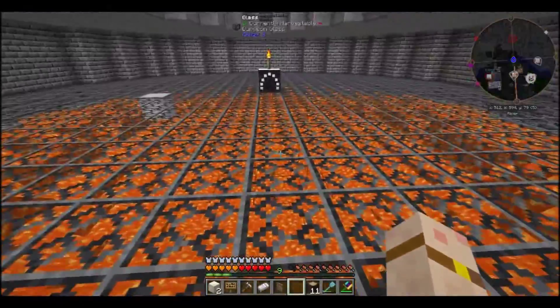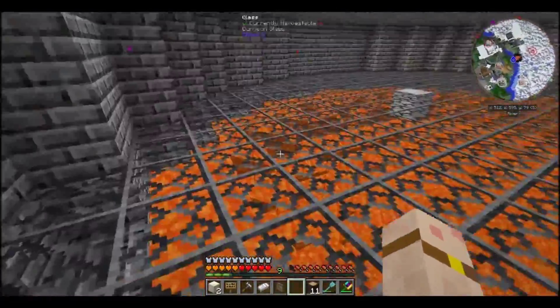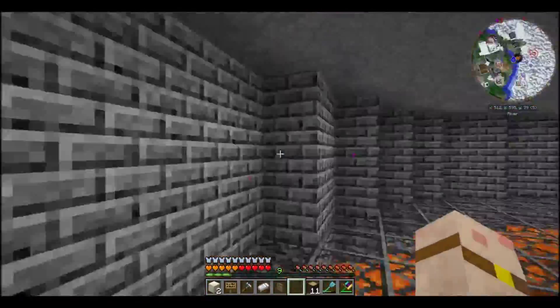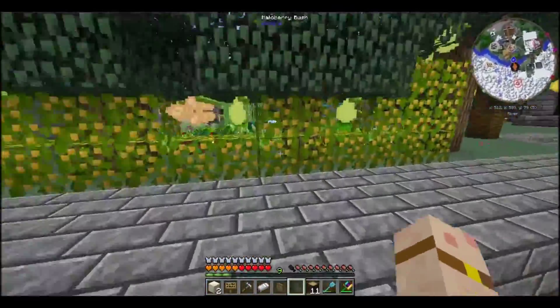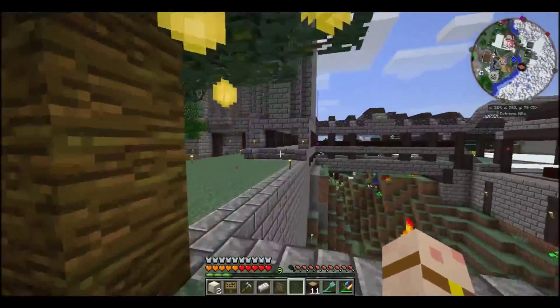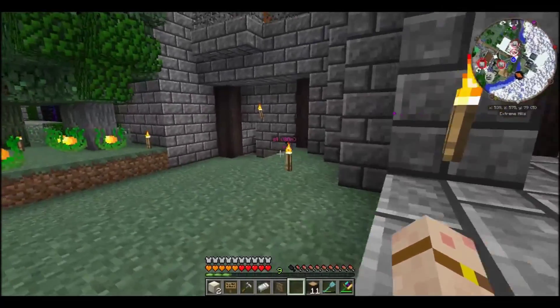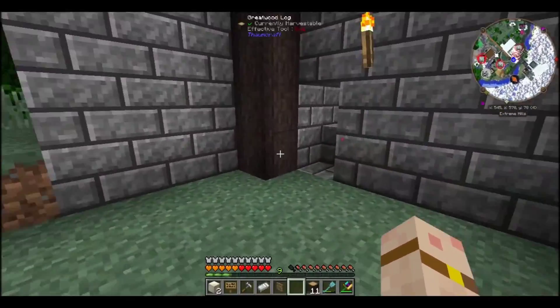So yeah, it's glass above lava - the lava's running in from the edge. I think it gives a good effect from up in the app. Another thing I've built is right here - and this thing is epic.